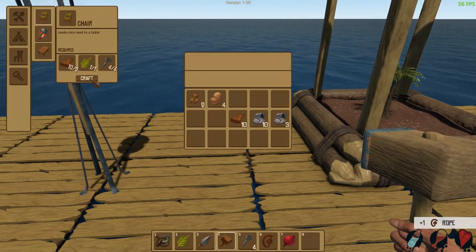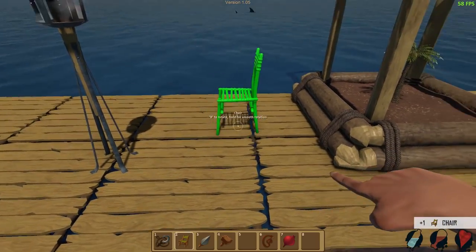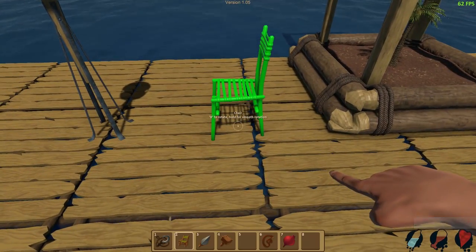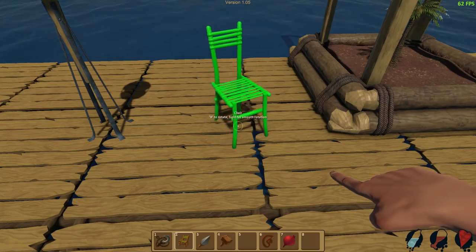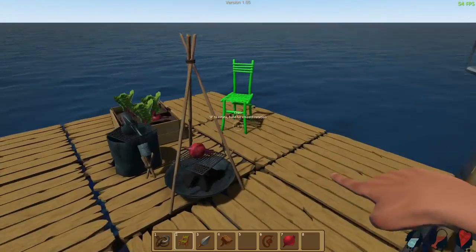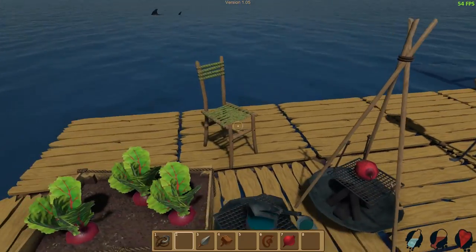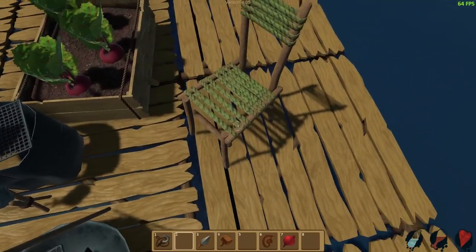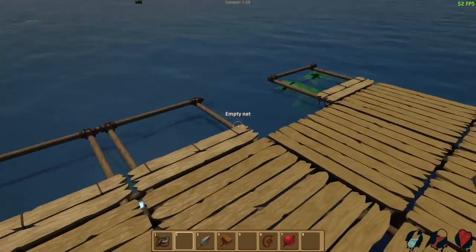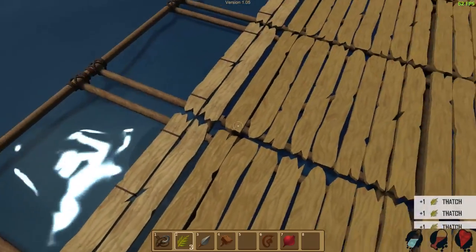I wonder if we can make chairs. Let's see what a chair looks like. Rotate with R. Oh, look at that — you can rotate it now and everything. I feel like this game is going to get really intricate later. Boom, got a little chair for us to sit in. Can we sit in it? Oh no, it's just decoration. That's okay. Spice up the raft a little bit more.